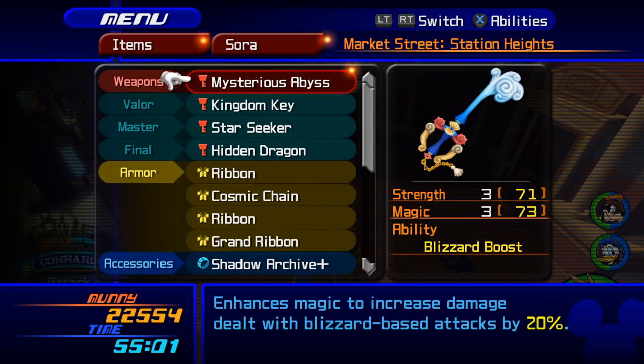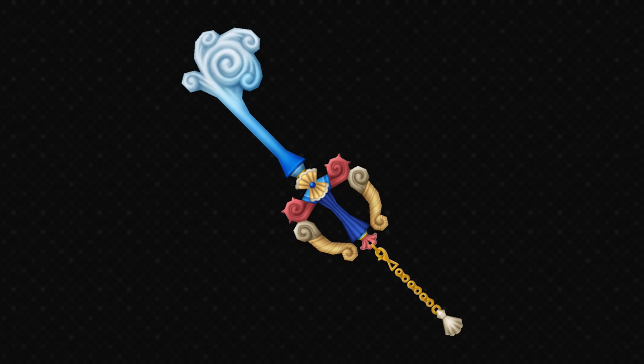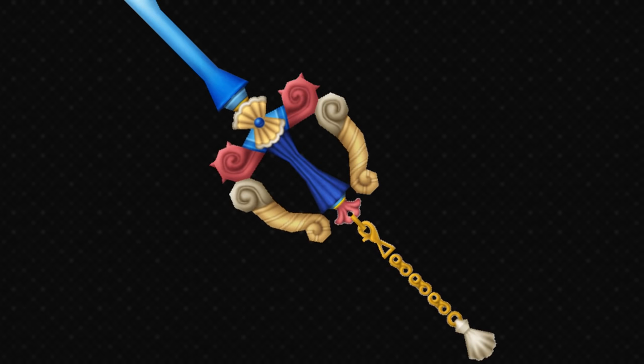Now we have Mysterious Abyss from Atlantica — plus 3 and plus 3, 98 length so it's very short, and it has Blizzard Boost as you might expect. That's nice if you want to do a lot of blizzard attacks; I think people use it against Axel in the data fight but otherwise it doesn't see a lot of use. This one wasn't particularly liked. You remember Crabclaw from the first game? The problem there was mostly the teeth — and I think this is the opposite situation. I actually like the teeth on this one, I like that gush of water coming up. But it gets worse at the handle and guard area because there are so many colours again.